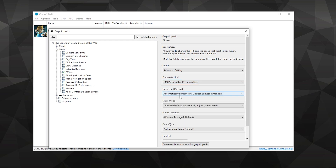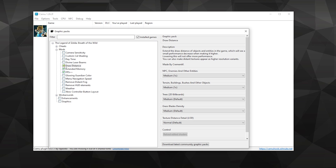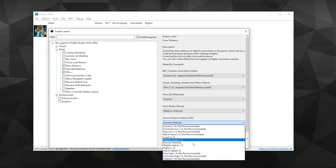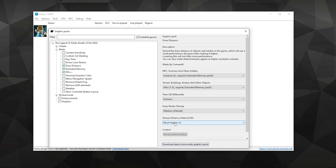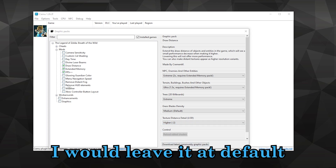Everything else below can be left at default. Above this is extended memory and draw distance. If you have a strong PC, check mark both of these. In the draw distance section, you can adjust how far you can see — having two times will require the extended memory mod, which we just enabled. Use this only if you have a strong PC, but you can always try it if you're curious. You can also have better quality trees in the distance, more grass density, and texture distance detail, which comes down to preference — some people think it looks bad as textures become too jaggy when moving.